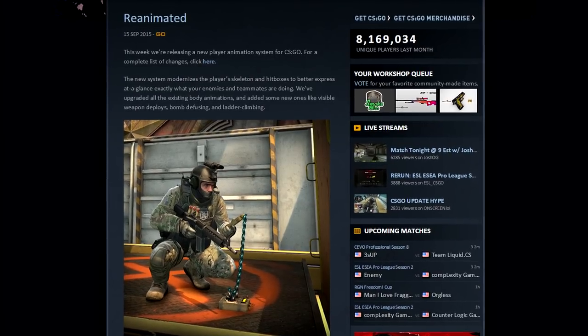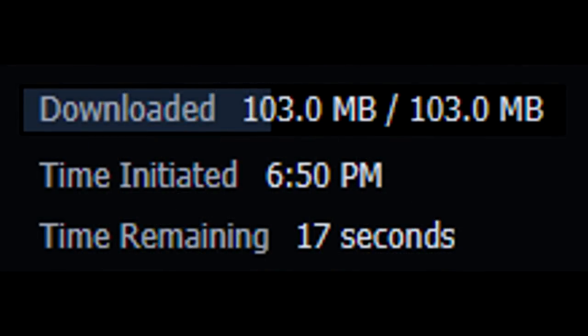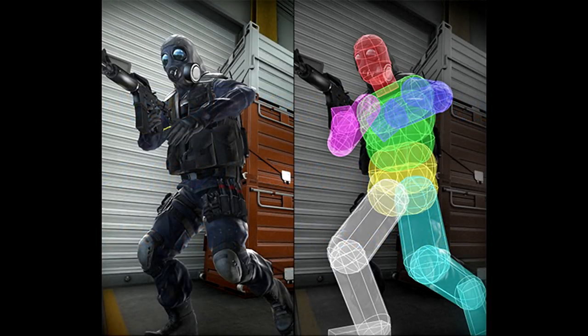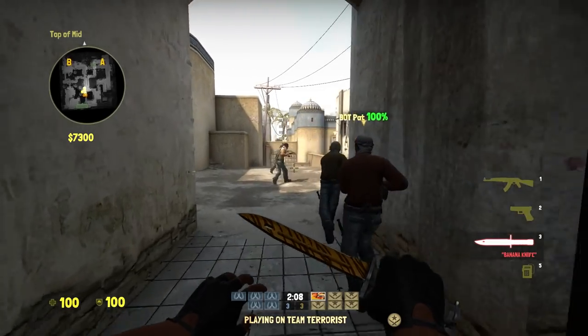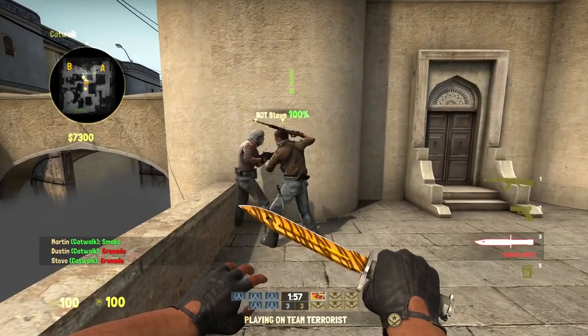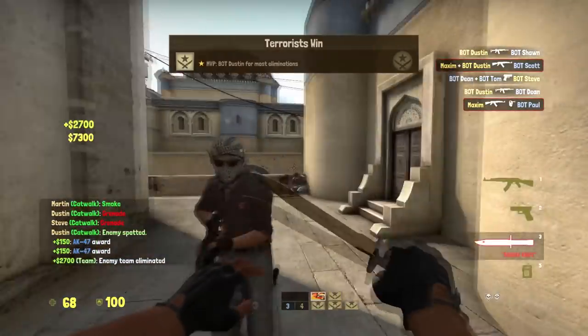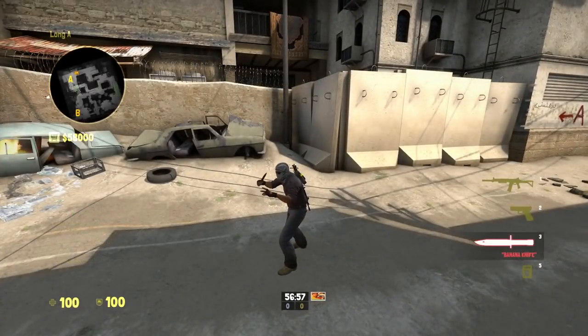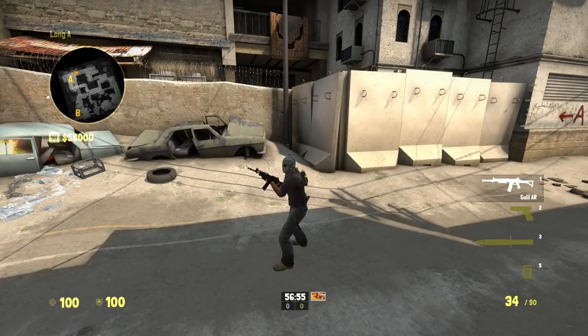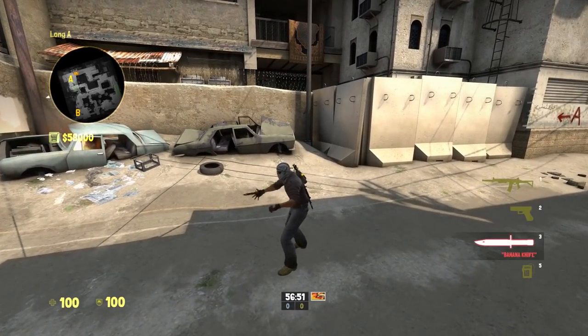Today a big update was launched. On Windows 10 it's about 100MB large, and the biggest change in this update is the new player animation system. The first thing you might notice is that players run and walk differently. The animations when throwing stuff feel smoother, and even killing enemies — watching them fall from their deaths feels more fluid. There are so many changes to the animations and gameplay, it's just mind-blowing to see such an update.